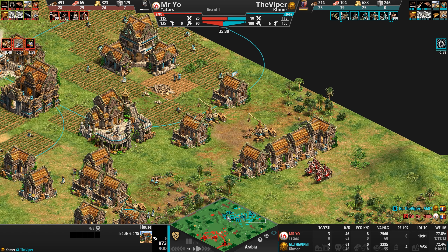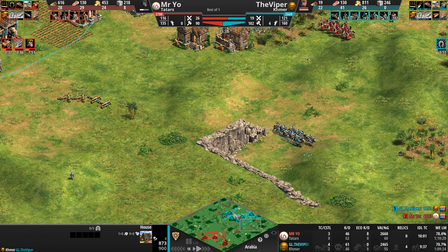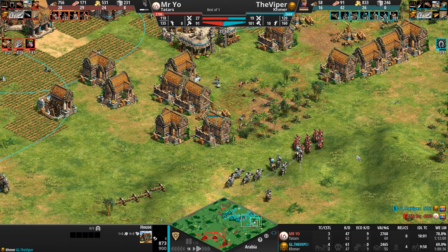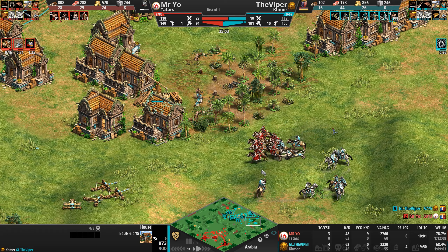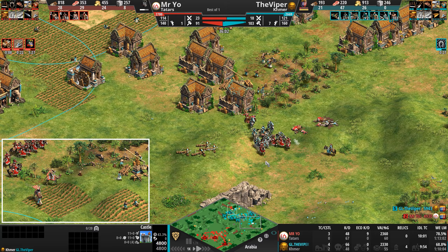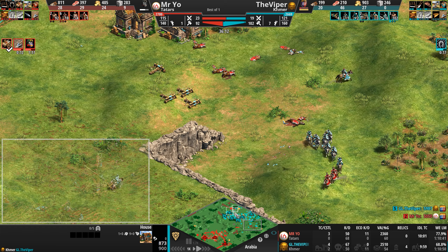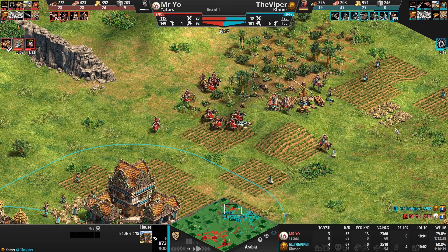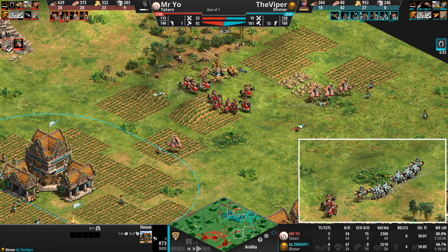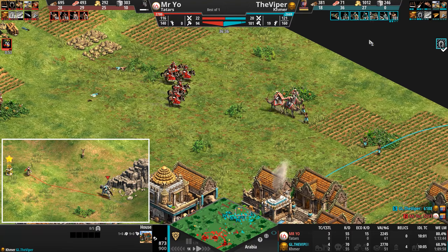A castle goes up — and a second castle as well — but Mr. Yo is heading up to Imperial in two minutes fifty seconds. Man oh man, Mr. Yo has angered the jaguars. The Viper's reaction time is always incredible to see from these pro players. The other day casting the Teutons game it came up — some civs have unique features that no others have: extra melee armor on siege, castles firing extra arrows with garrisoned infantry, or villagers garrisoning inside houses. Similar to the Mongol Nomad feature where houses don't lose population space when destroyed. And now seven ballista elephants are coming out.